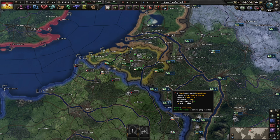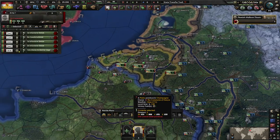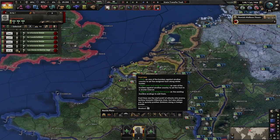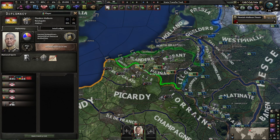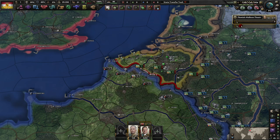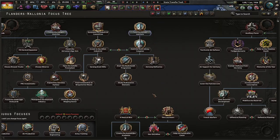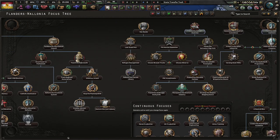We are playing on the old version because Kaisereich is not actually updated for version 1.12, so we're not playing By Blood Alone — the By Blood Alone mechanics are not in Kaisereich yet. Hopefully they'll be in there soon, but it's hard to say when. Today we're going to be playing as Flanders-Wallonia, doing a standard pro-Germany run, after we tried and failed to do one as Ukraine. It makes sense to try here since we haven't done Flanders-Wallonia before.